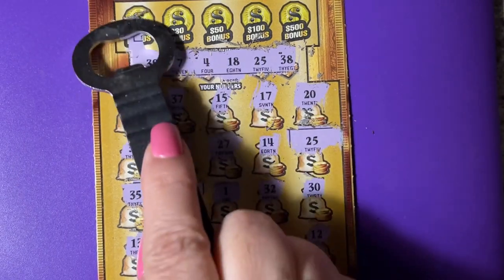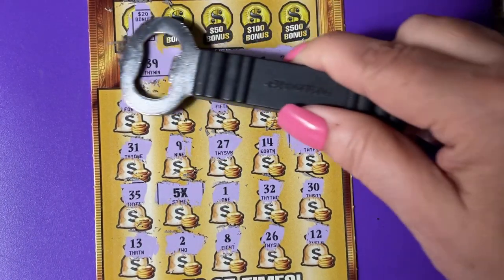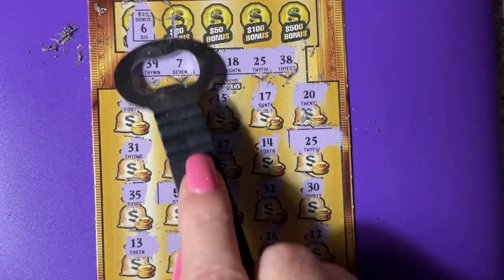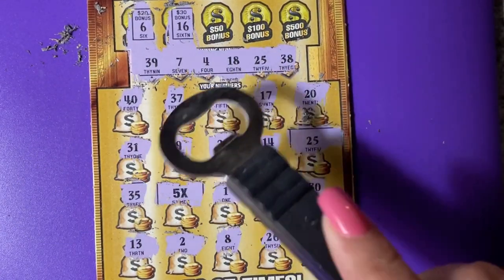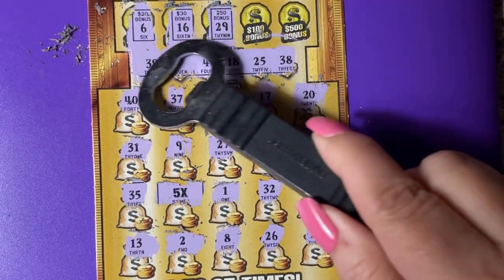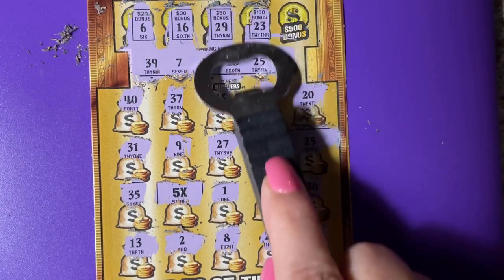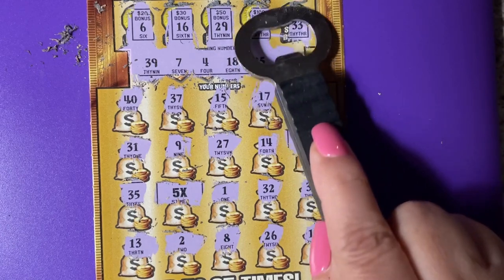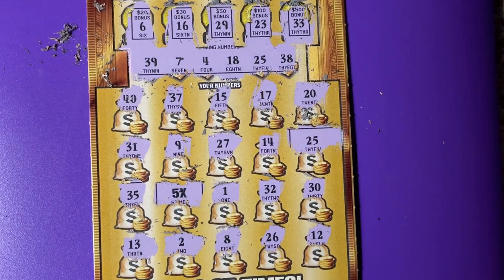Let's check the bonus. Could they give us some money up in the bonus section? We're one off — that's a 6, we need a 7. There's 16, we have 18. There's 29, we have 39. 23 — we have 25. And the last one is a 33, we do not have it.